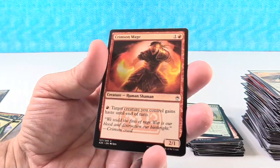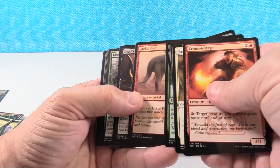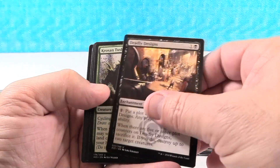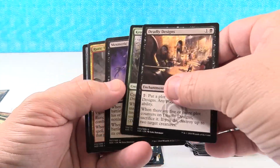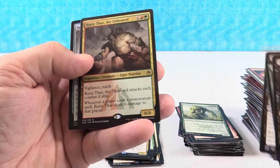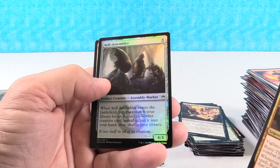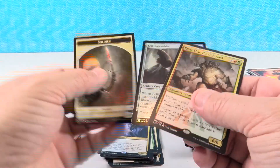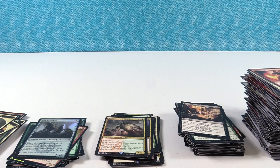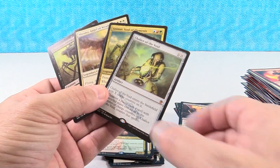Last pack for this video — this has been a great box. Deadly Designs, first uncommon. Krosan Tusker. Mesmeric Fiend. Rurik Thar the Unbowed — that is a new rare for us, we haven't gotten Rurik. And we have Self Assembler as our foil and a Soldier token. So there we have it — that was an awesome box. We called it in the beginning: we said we got two Mythics last box, we're owed four. And there we go — four Mythics right there.